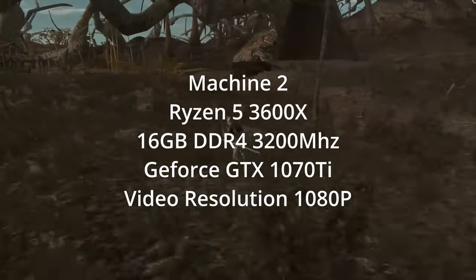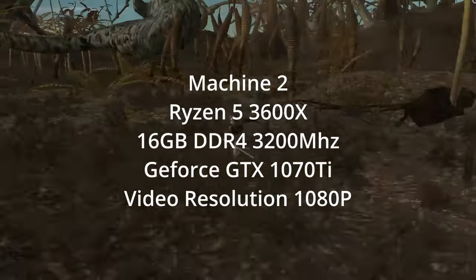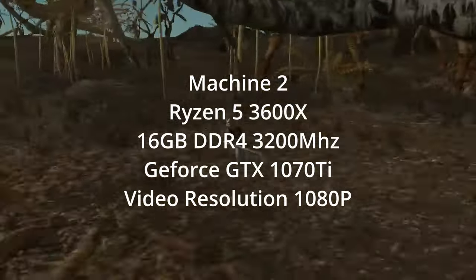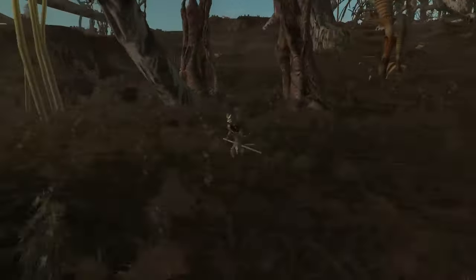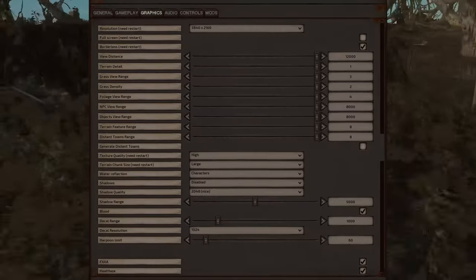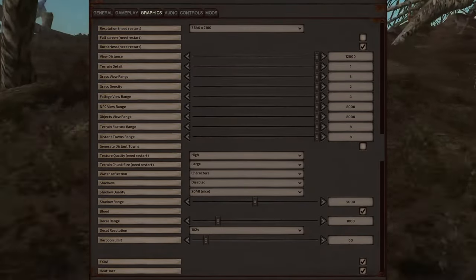Machine 2 is a little bit older, running a Ryzen 5 3600X, 16 gigabytes of RAM, GeForce GTX 1070 Ti video card, and a video resolution of 1080p. Both machines were running the same settings except for screen resolution.